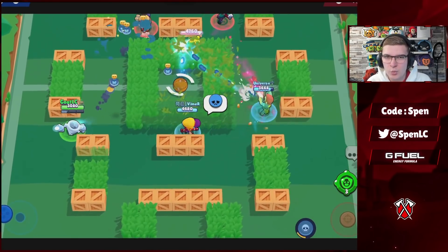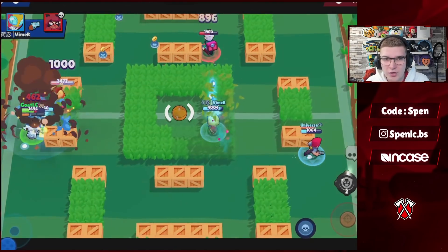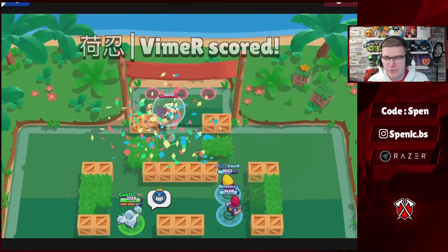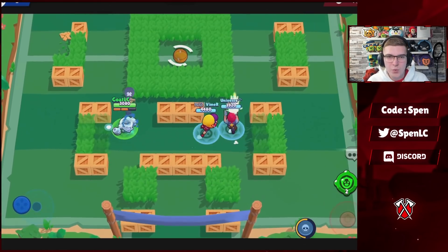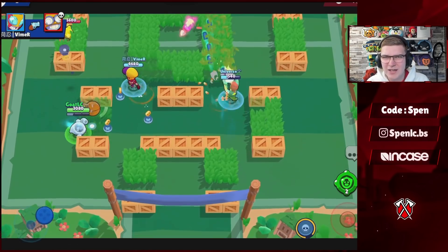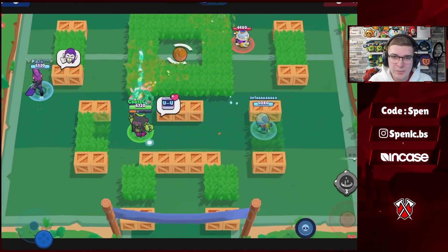Next up we have Tick. This is a simple one in competitive — literally every single pro player will be using the Lasso-er gadget and the Well Oiled star power. Well Oiled lets you heal up much quicker. You can get usage out of the other star power, but Well Oiled is more suitable especially in Tick versus Tick interactions. Lasso-er, even after the nerf a couple of months ago, is still really good especially with the knockback feature and it still allows you to tank a lot of damage.